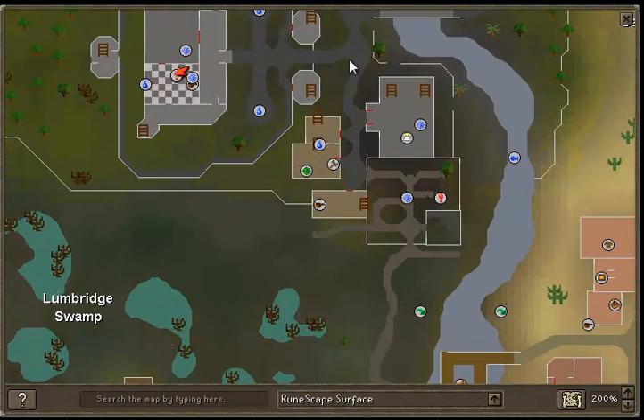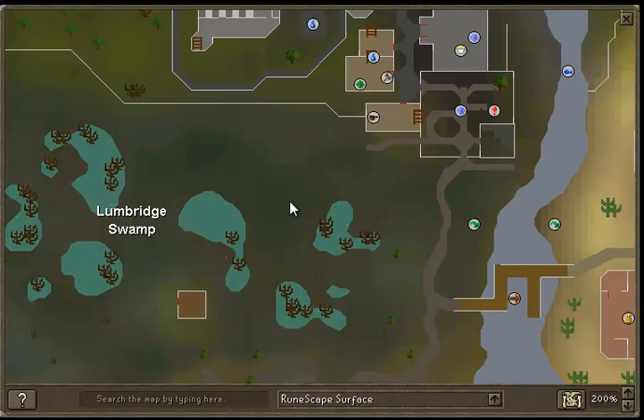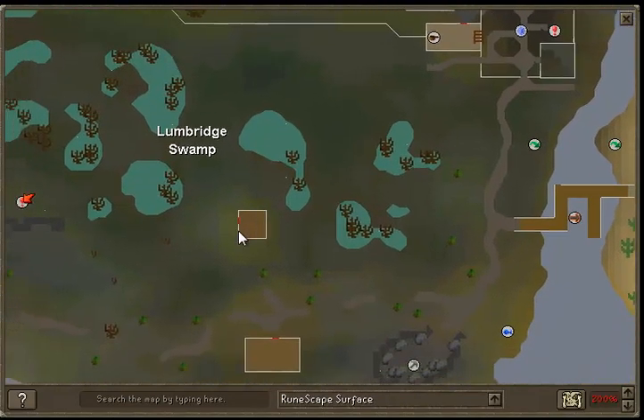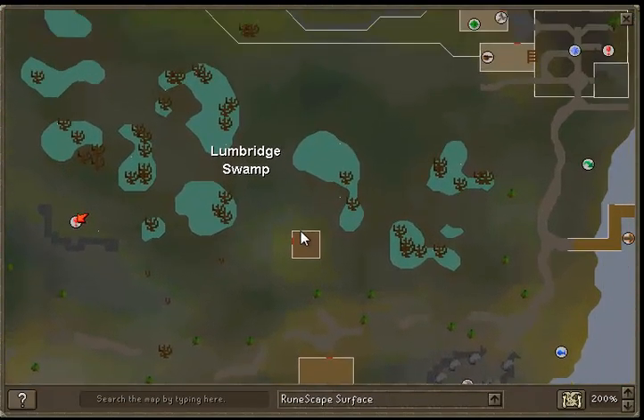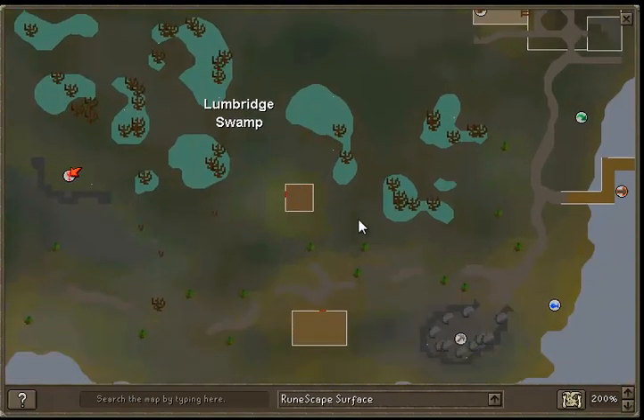Once you've teleported to Lumbridge, walk out the gates and head north towards the church. If you need to recharge prayer, do so. Go through the graveyard — or just click there when you teleport and it will take you all the way around. Once you're into the swamp, make your way to this cabin, and before you enter the door you're going to want to wield your Dramen staff, and that will take you down.